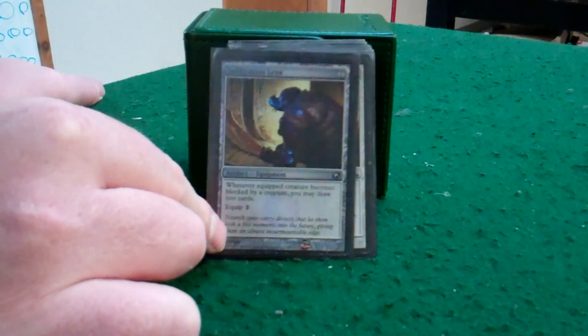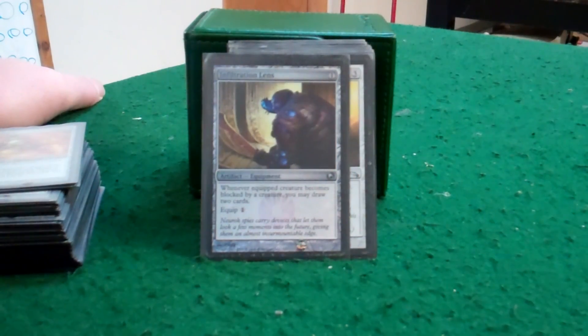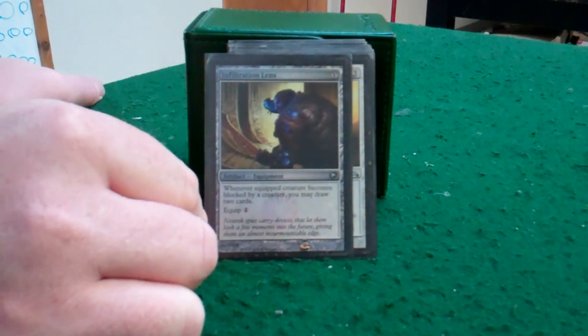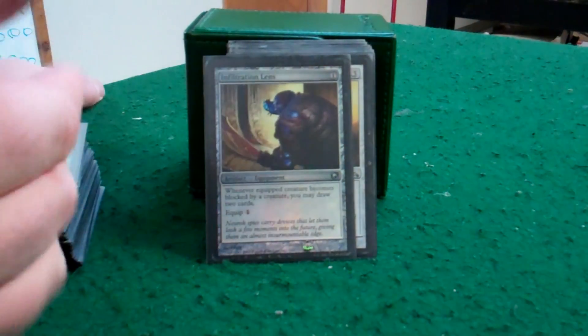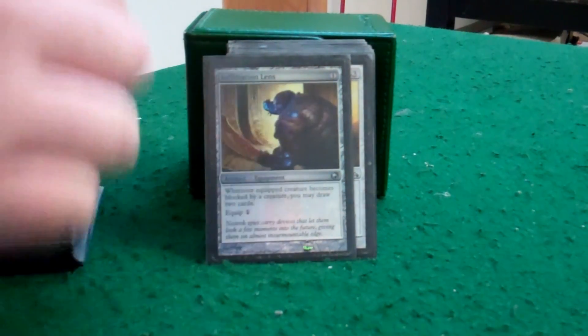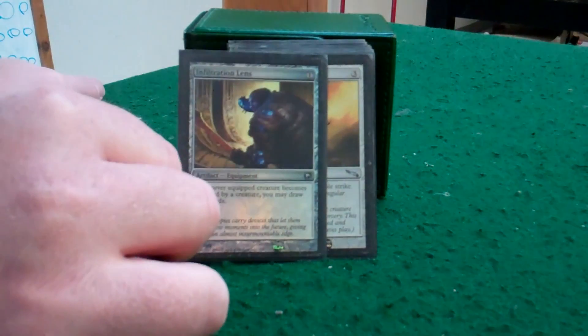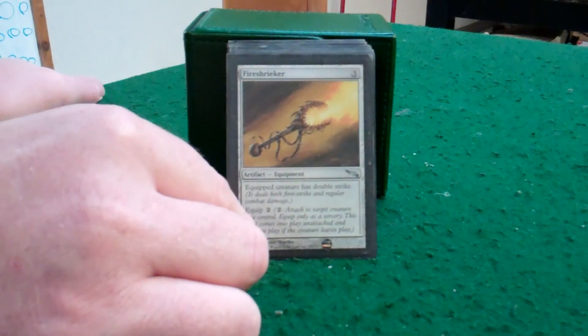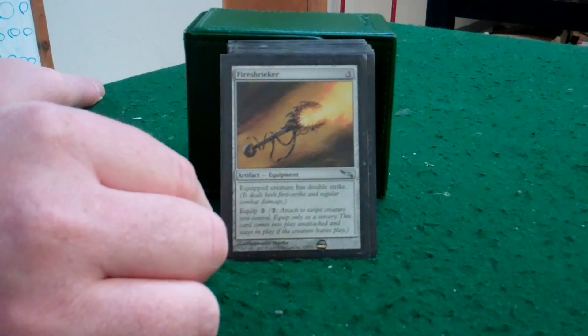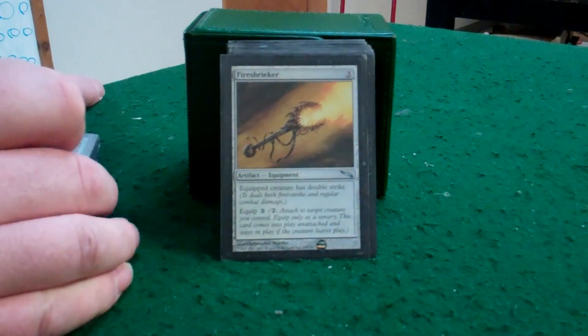Just in case they do block her, I get two cards out of it with the Infiltrator's Lens. I can get two cards every time they block her, so if I do need to get into my better equipment, I can always throw this on her and have them chump it and get my cards — hopefully get into something that has trample. Double strike works really well with the swords — Light and Shadow, Fire and Ice.